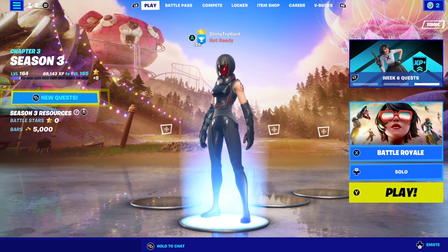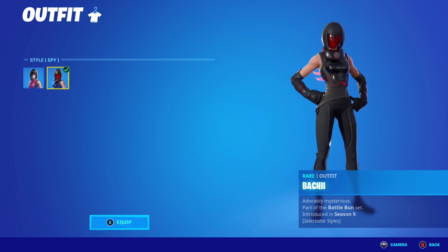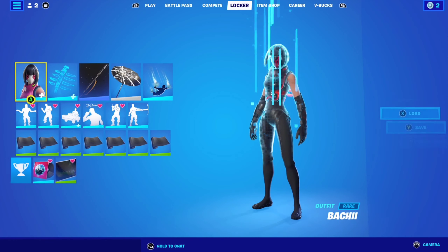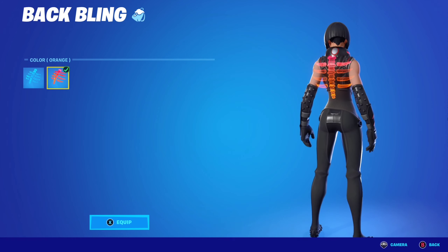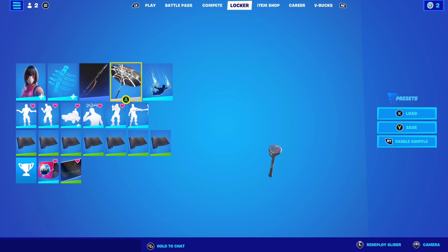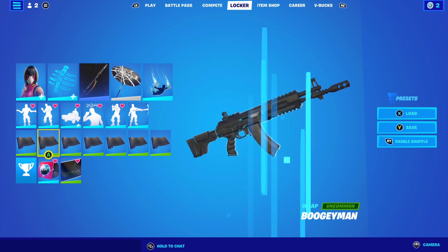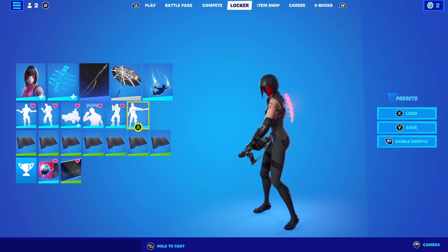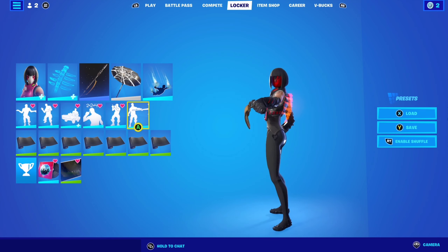Let's start with combo number one. For combo number one with Bucky, I'm using her second edit style which is the spy edit style, with the Spectral Spine backbling, the selectable style color being orange, Web Umbrella as the glider, and Bogeyman as the wrap. The combo is looking really nice and clean.